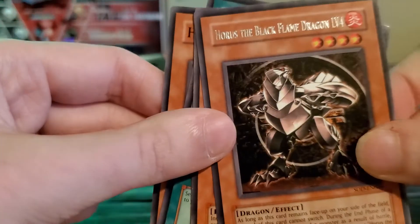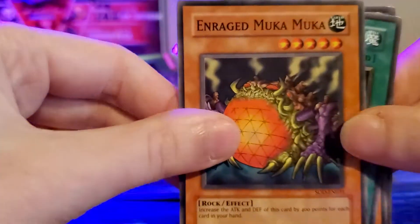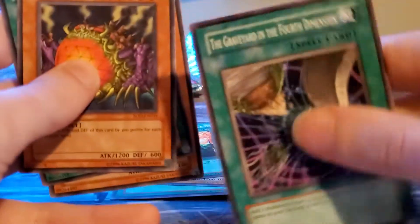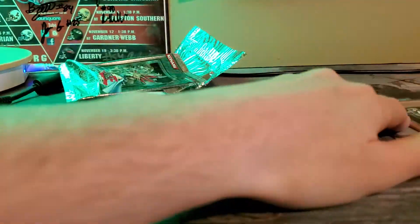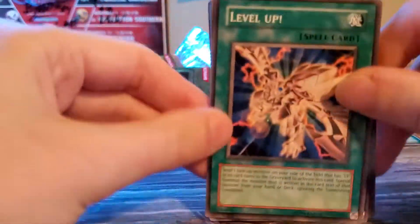I was very excited to pull that, that just made my day. We got Cursed Seal, Dark Factory, Horus, and Guardian of the Fourth Dimension. I'm not sure what I want more that can top that — maybe an ultimate rare — but even for a rare that's pretty awesome because I love those Horus monsters so much.